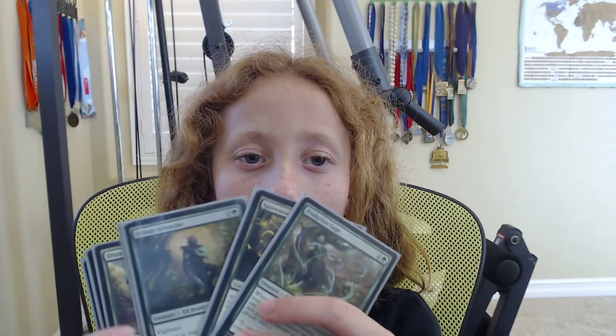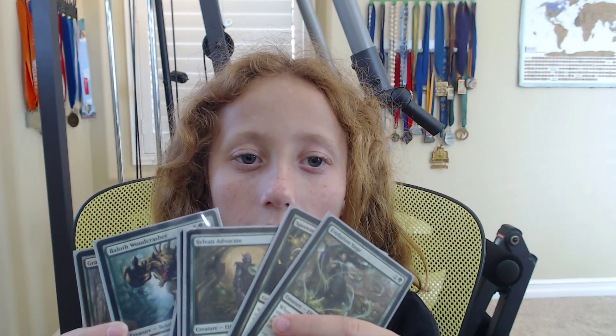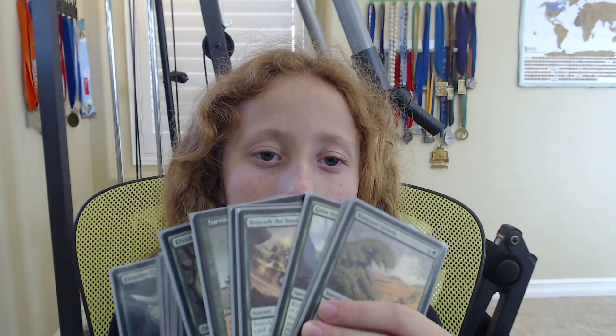I've got some extra landfall stuff like Evolution Sage, which goes around with counters, like I will talk about later in this video. I've also got things to trigger them, so I have Rampant Growth and other minor ramp things.